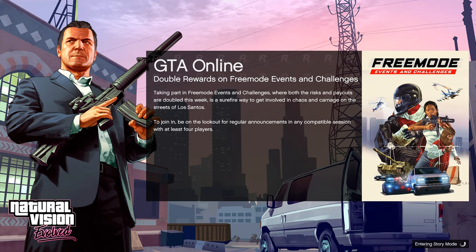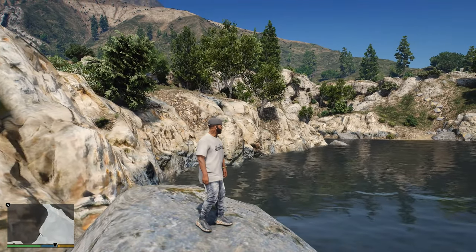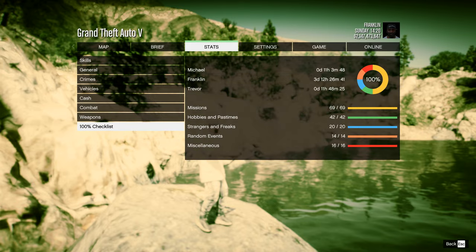After starting the game, launch the GTA 5 story mode. After loading the game, you will appear by the lake — 100% save is installed. You can go to the statistics of the game and check.